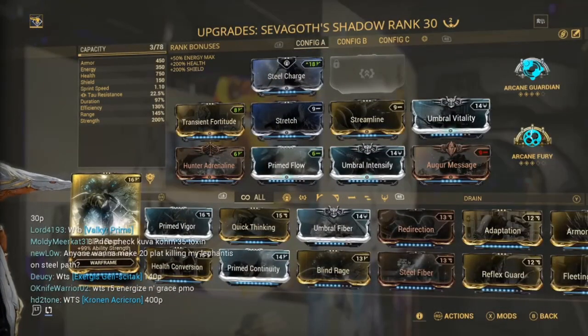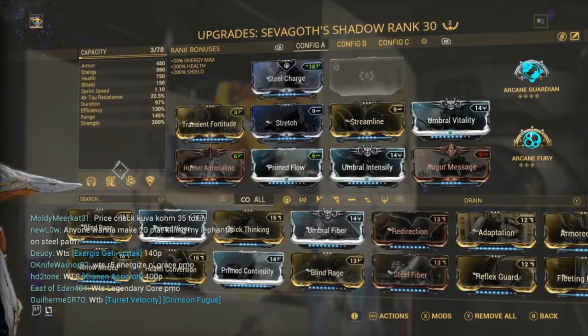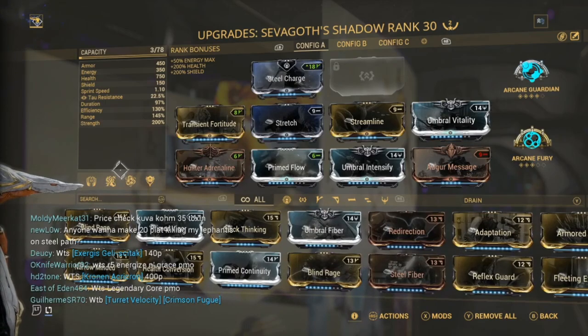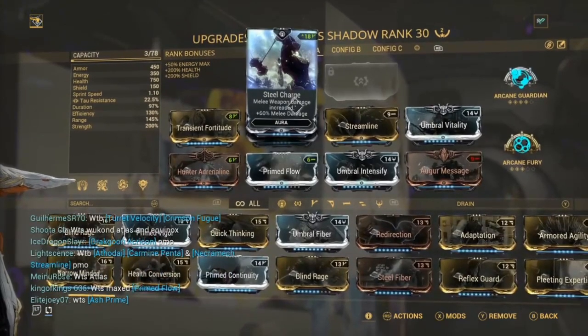Now we've got Sevagoth's Shadow build. You have to build this a little bit differently - you don't have to rely on duration as much but you still want some duration. We've got Steel Charge on here because we're going to be using the shadow claws.